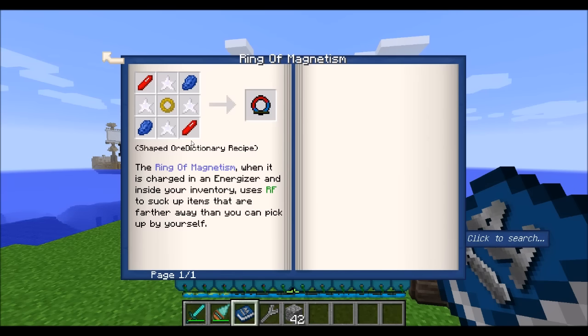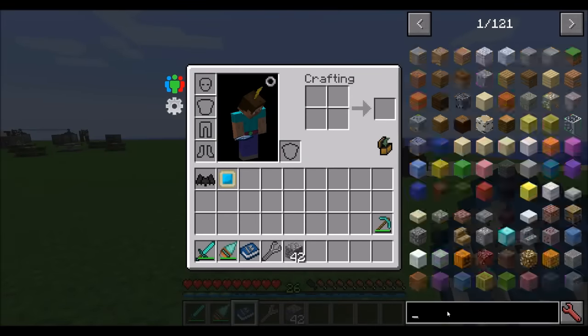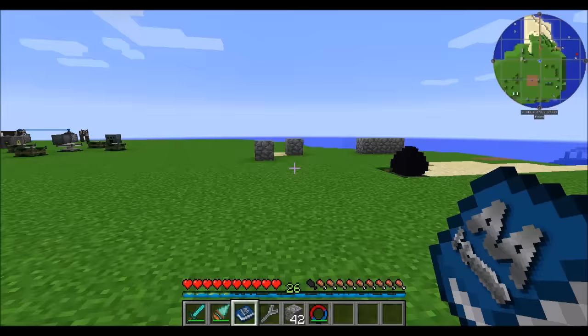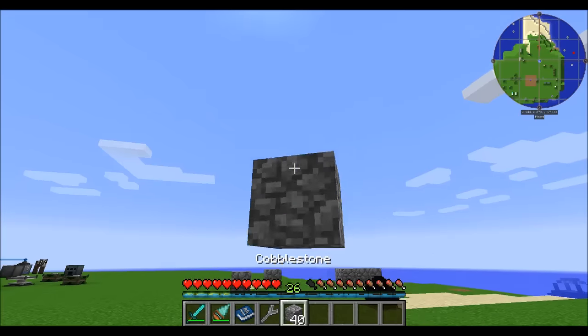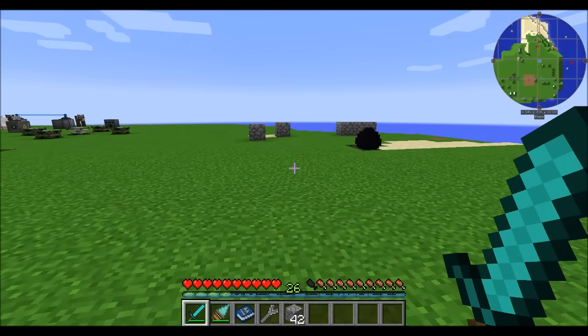The Ring of Magnetism, when charged in the energizer and inside your inventory, uses RF to suck up items that are further away than you can normally pick them up — basically a magnet ring. Drop items on the ground and they get sucked up. Decent range on it.